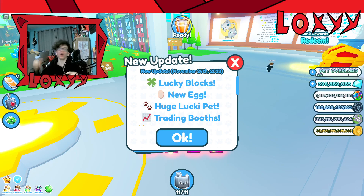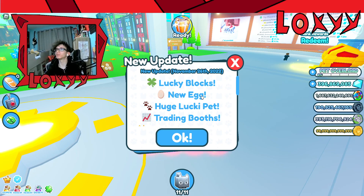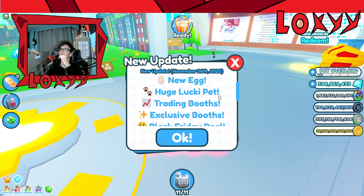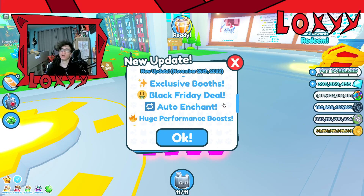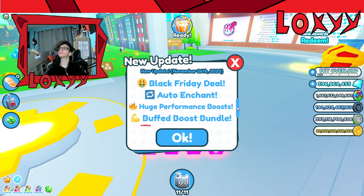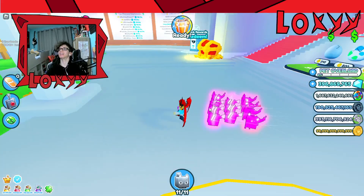Okay so here we are — I spoke a bit too soon. Here are the update details: lucky blocks, new eggs, huge lucky pet, the trading booths, exclusive booths, Black Friday deal, auto enchant which is interesting, huge performance boosts, and weekly updates. Let's check this update out!